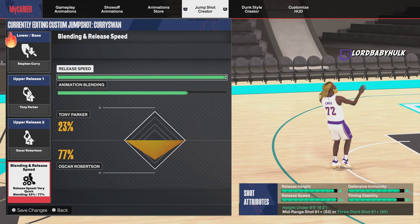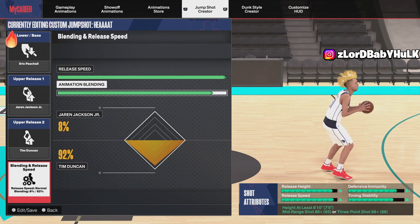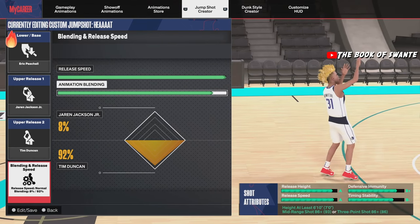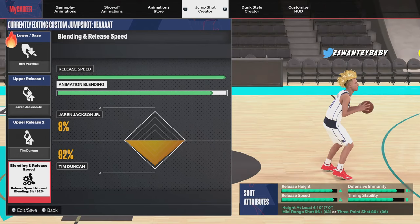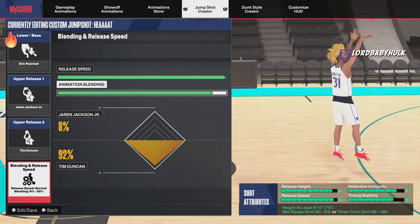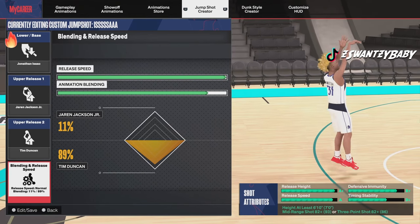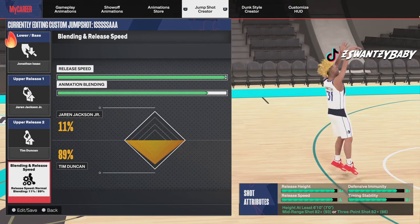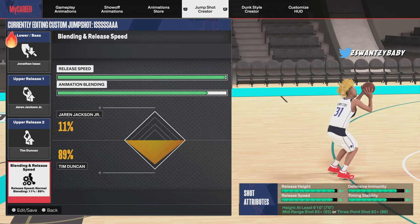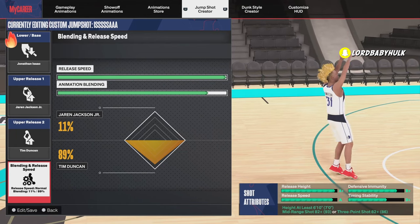Here's my Curry jump shot — test it out. Now I'm gonna give you the two best big man jump shots, at least the bases. You might not be able to get the releases but you can work around that. When I use this seven-foot point center — drop a comment if you want this build — the Eric Posh base is decent, nice releases, you can shoot straight over people, you're already seven foot with nice release height and decent speed. The second is Isaac — you can shoot over people even easier, decent speed, slightly weaker stability but better release height.